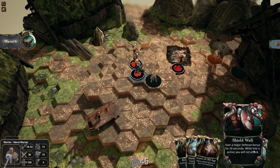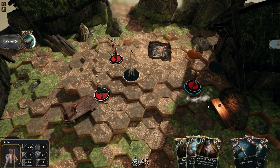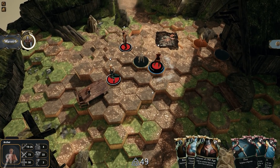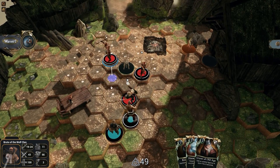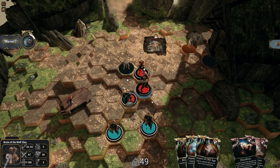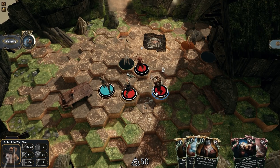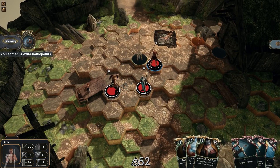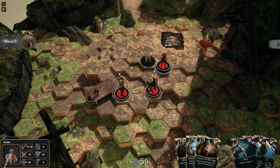We got some more mead — fantastic. I'm going to be using this mead right now. Let's pick up the oil bomb — you never know when we may need to use that. I'm going to use shield wall here. I want to make sure that we survive pretty handily. I'm going to try and block those guys from attacking our archer if we can. I'm not even using any of my abilities — I probably should be using some more, but I don't really need to at the moment.